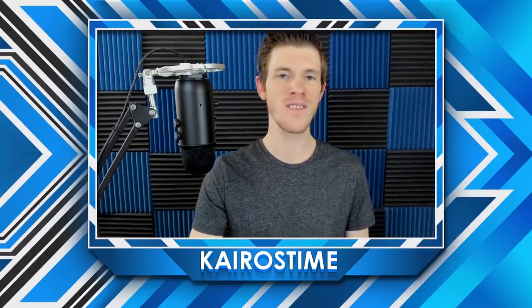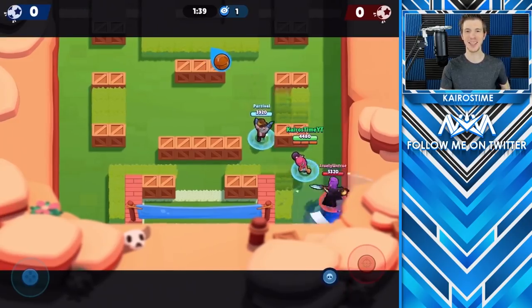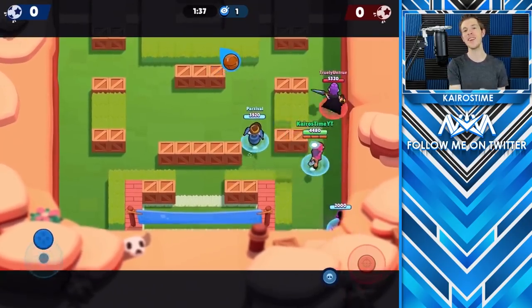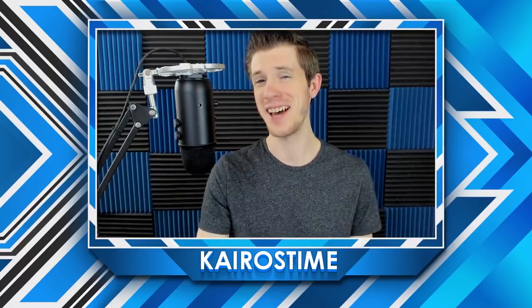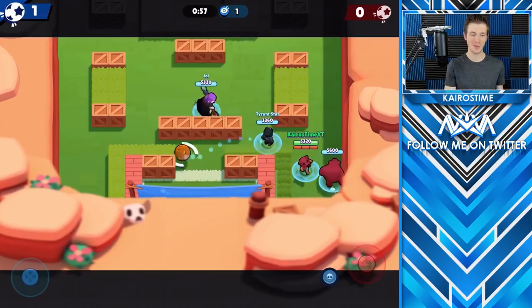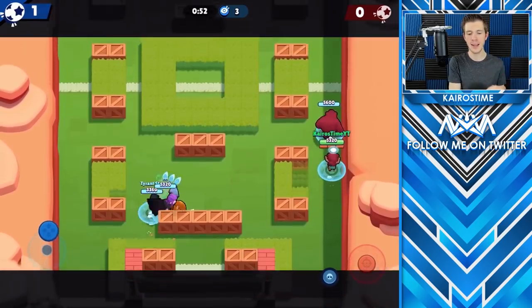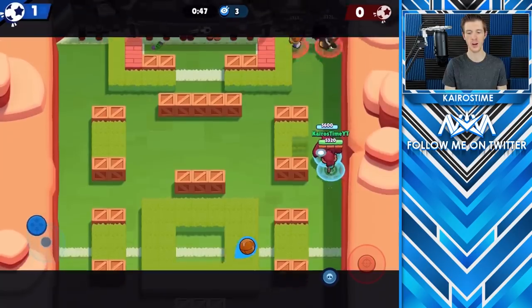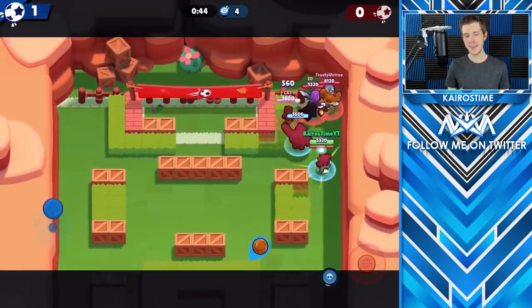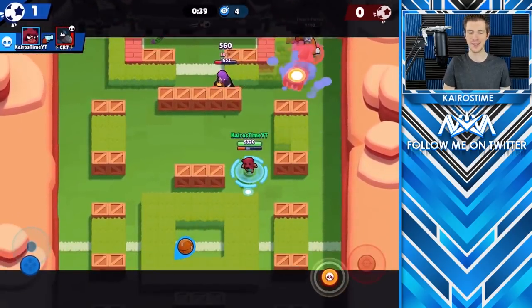Let's start off with dead last for a very special spot — we have Tara's Shadow. Just kidding! But did you know that if you aim Tara's super directly into the corner as far as you can, it will actually get stuck? Now that's what I call dead last. For real though, in last place even though it's not ranked, we have Nita's Bear. Nita's Bear is the slowest moving character in the game with a movement speed of 620, which is 15% slower than the slowest brawler. We are not counting Nita's Bear for rankings, so technically Nita's Bear is unranked instead of last.